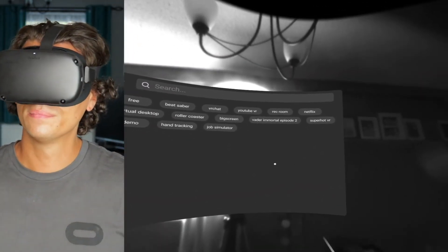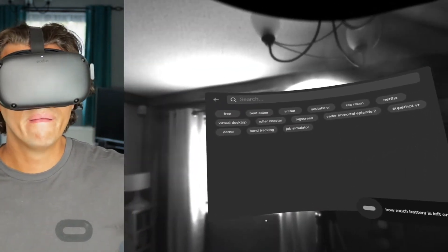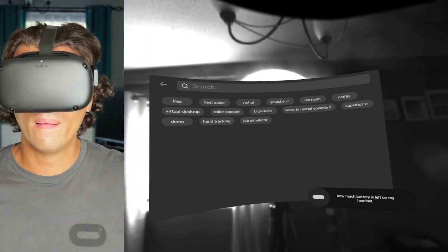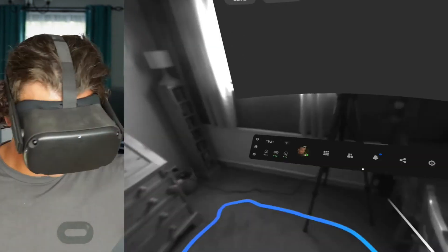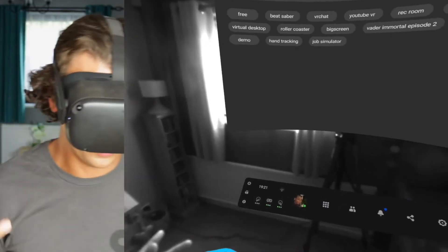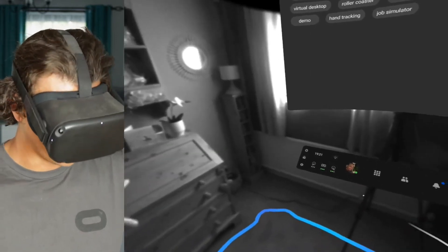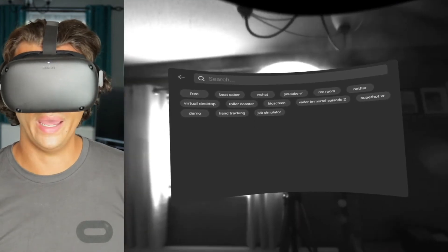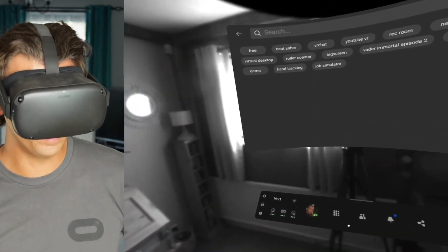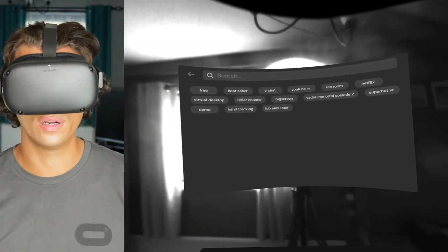So you could be playing a game, playing Beat Saber, double tap — 'How much battery is left on my headset?' — nah, it's really not liking that. Sometimes it's very annoying when you're in the middle of a game or experience and you want to sort out your Guardian system and extend it a little bit more if the barrier is getting in your way. So let's see if we can do that without having to exit the game, go to the main menu, and then try and find Guardian.